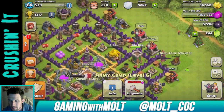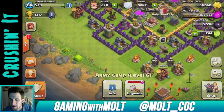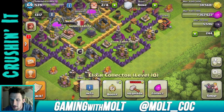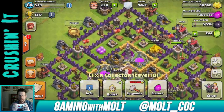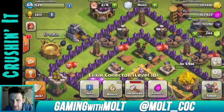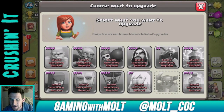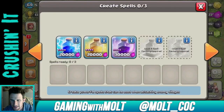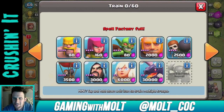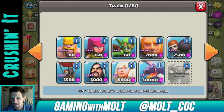Let's see if I can upgrade an army camp — all my army camps are level 6 and maxed. Let's upgrade this gold storage and that as well. What else can I do with my elixir? Let's check research — I can research absolutely nothing. I'll just train up some more dragons like I always do; they're fun to play around with. I know I overkilled that raid like crazy but that doesn't really matter.